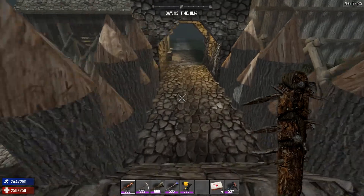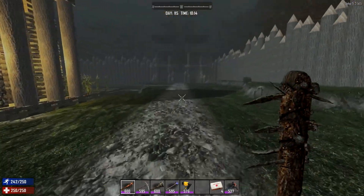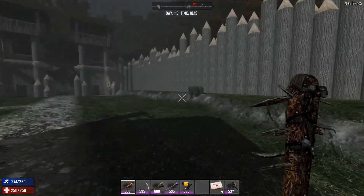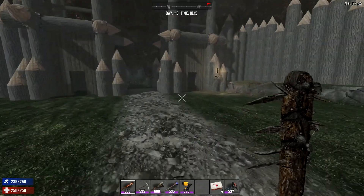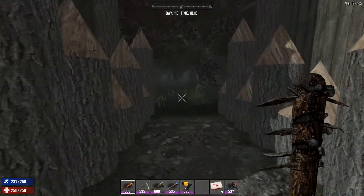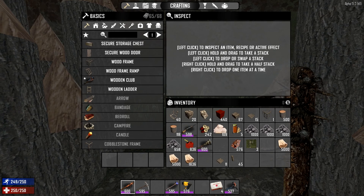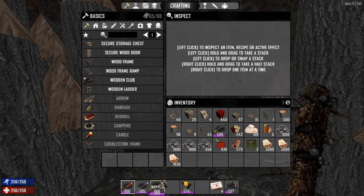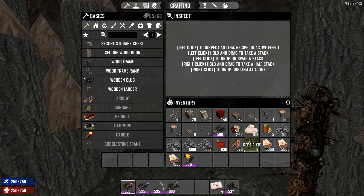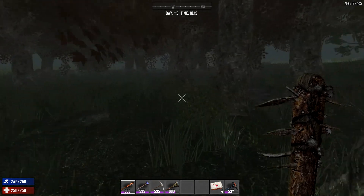It's really foggy — this reminds me of Alpha 14. As you guys know, Alpha 16 has dropped an experimental right now. You've been having fun playing that. I've pretty much said clearly that I'm not going to be doing any let's play series on the experimental branch because I want to get my main series finished. It's important that we finish — we've spent a lot of time on this. So I'm going to go quickly find some gravel patches.